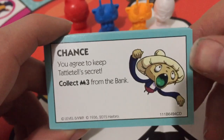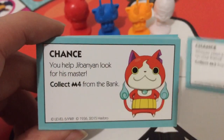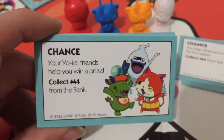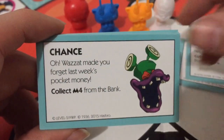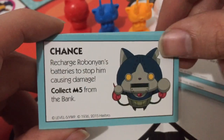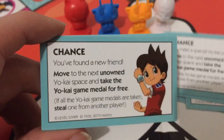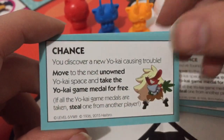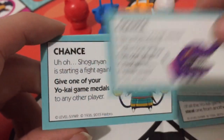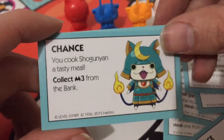And here are the chance cards — I'll just run through them real quick. You can pause and read them if you want to, but they're actually pretty cute because they actually have to do with the Yokai that's on them. Like, Noway making you forget things, and Tattletail making you tell secrets. That's pretty cute. I don't know how many you'd set up, but there's 24 of these, and I like them a lot actually.